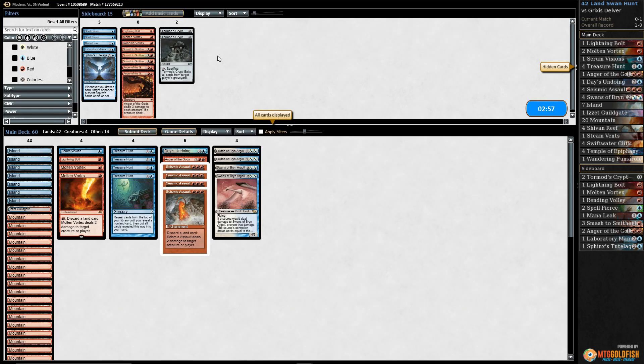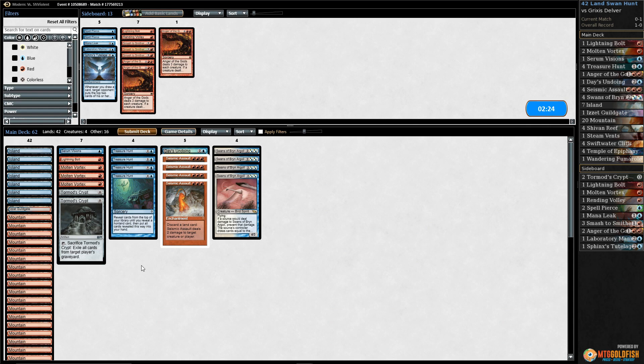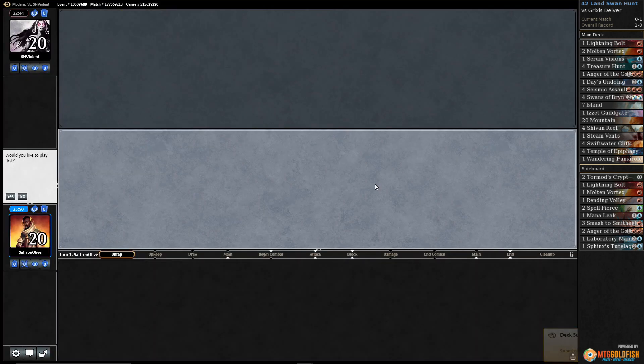Lightning Bolt, bad for us. What do we want against this deck? Those big creatures are kind of annoying — we don't have a really good answer to just a turn two Tasigur. Anger doesn't do much. I guess we can bring in Molten Vortex to try to maximize chances of drawing it. Maybe Tormod's Crypt — not as good as something that locks down the graveyard long term. Possibly Spell Pierces too. The other problem is we can just play Swans and then they get Terminated, so we gotta be able to play them and combo off. Let's go down a couple lands. We won't keep Serum Visions — let's try it like this. Not feeling super confident in this matchup though.